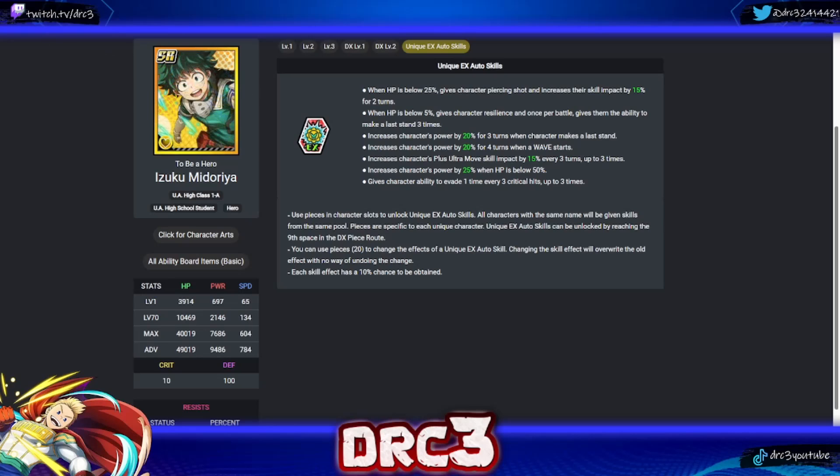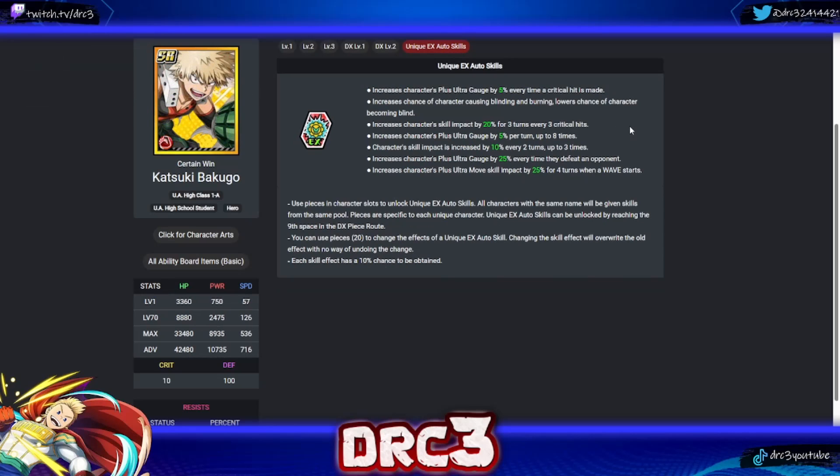Next is Bakugo. His first EX auto skill increases the plus ultra gauge by 5% every time a critical hit is made — decent, but most Bakugos already raise their own plus ultra gauge. His second skill increases the chance of causing blinding and burning, and lowers the chance of Bakugo becoming blind. This is massive for VE Tower — Fantasy Bakugo has a low chance to blind, and this basically raises it to medium, which is super helpful.